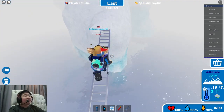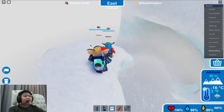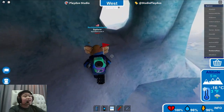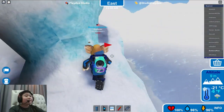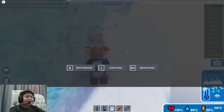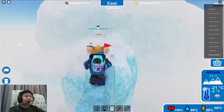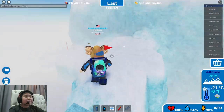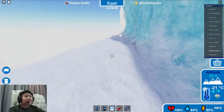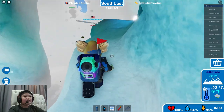Speak of the devil - there's a snowstorm right now! When I say snowstorm, very rarely - or I don't know how rare it is - you get these snowstorms, which is what is happening right now. As you can see, everything is blurred and you can only see a few meters ahead. There will also be a weird sound effect which is really loud. It's like a windy thing. It only happens in the snowstorm, basically.